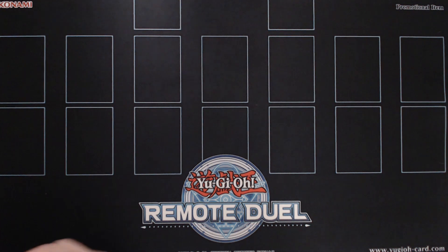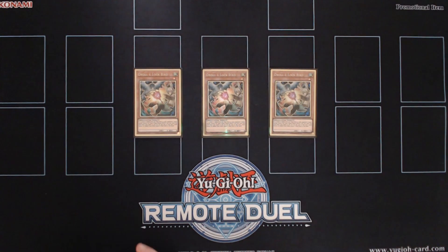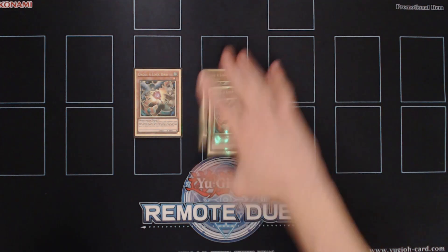And for the spice of the deck, we're main decking triple copies of Troll and Lockbird. This is such a cool card against the Drytron matchup and also can be very devastating for Shadoll Invoked or other rogue strategies.